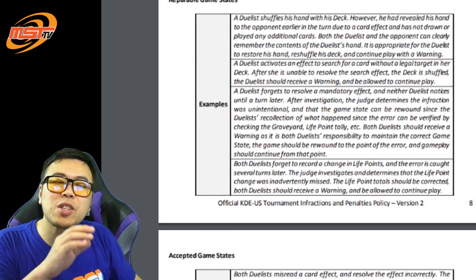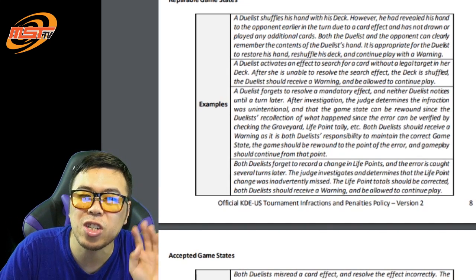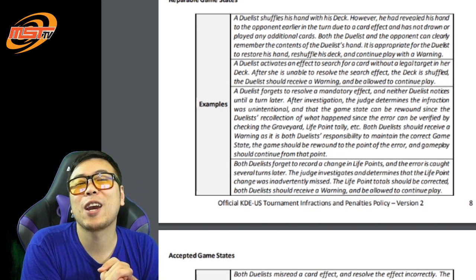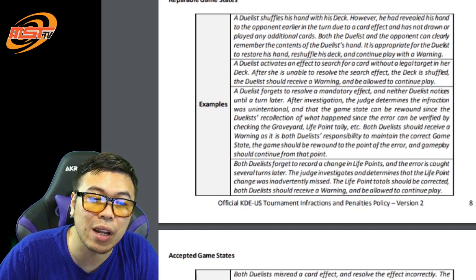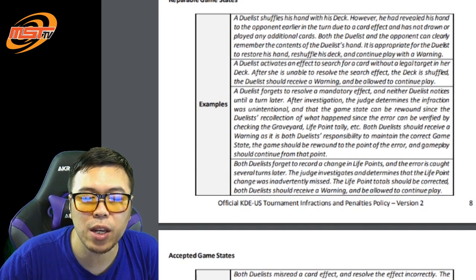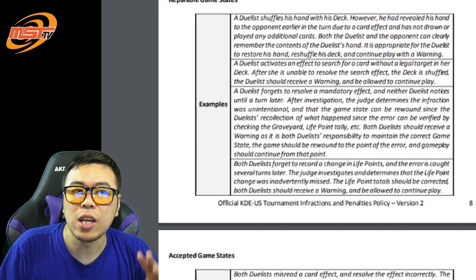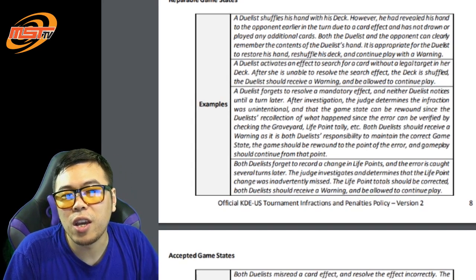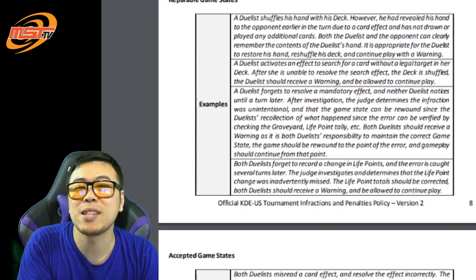Let me give you a quick quiz on Saryuja Skull Dread. He has the draw 4 and put 3 to the bottom effect. What if you forget to put the 3 to the bottom, but instead you shuffled them back into the deck? Is it irreparable, repairable, or an accepted game state? Leave your logic in the comments section below. First of all, is it a repairable game state? No, it is not repairable, because the entire interaction involved private knowledge cards, and the 3 cards put back to the bottom were never revealed to your opponent anyway — so they were never going to know what they are.